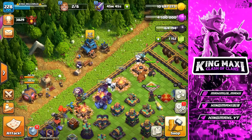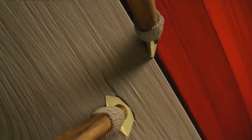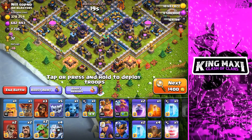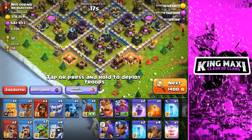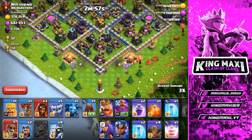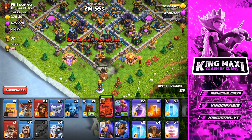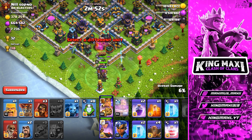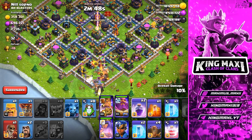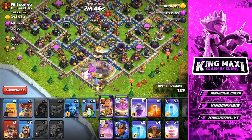We will complete a couple of challenges in this video. Now we have to accept the challenge in clan games - gather a total of 150% destruction points. So we have to go to this base. We have dark elixir in this base and we have to push the army at 6 o'clock.